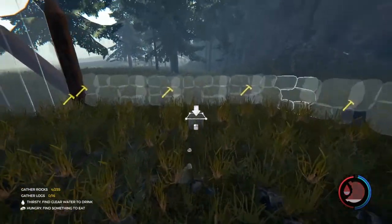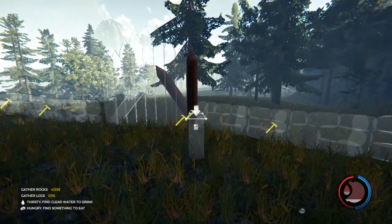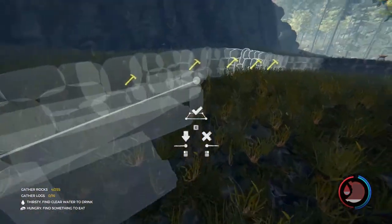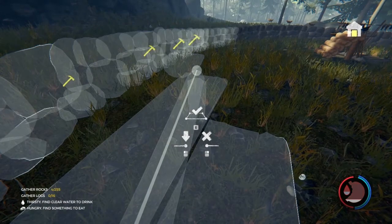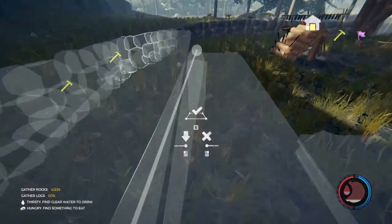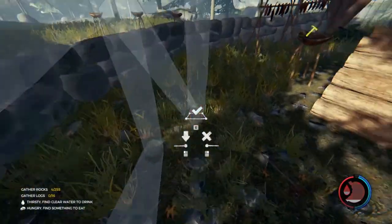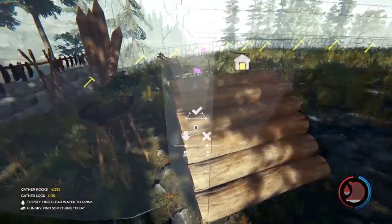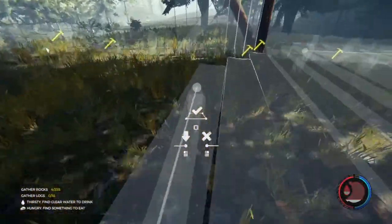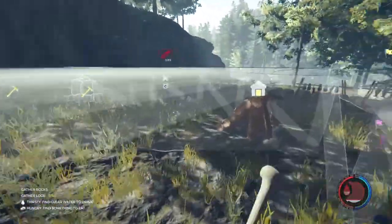So if I have it say, cross here like that... cross there, like that, cross there, like that, over here, like that, over here like that. That's a lot of logs and it takes up a lot of space.